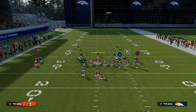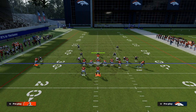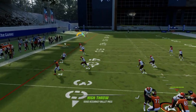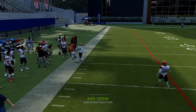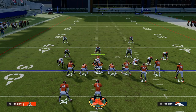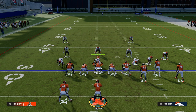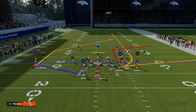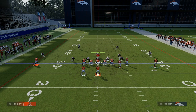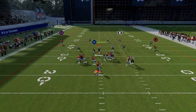The counter is to call the same exact setup, but now utilize the hot route master C route. That will just destroy the man coverage, because if the man coverage has inside leverage, we're running an outside breaking pattern to attack it. So if you're truly getting a lot of that cross man coverage, the C route is a great way to combat it so it's not so hard to move the ball.